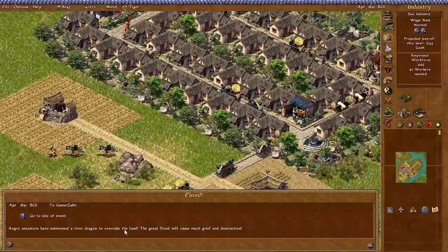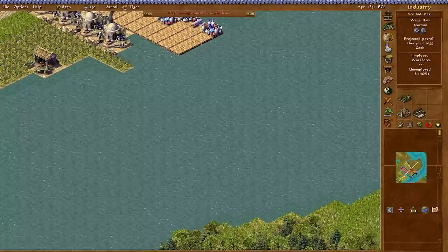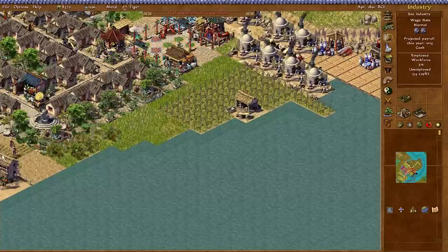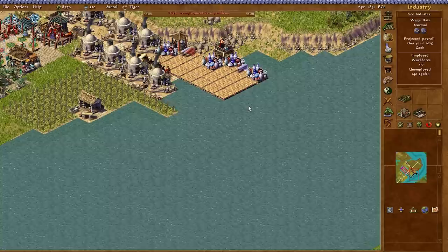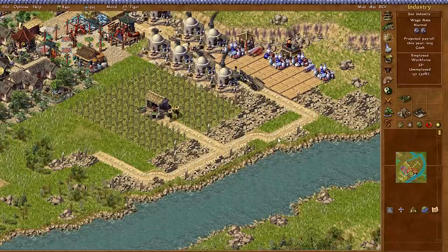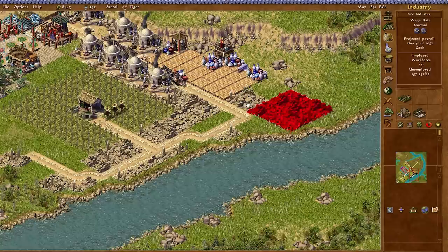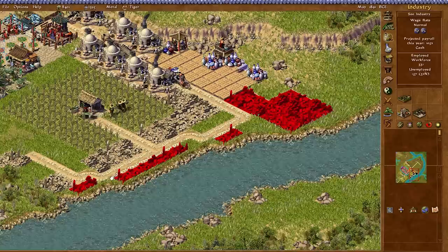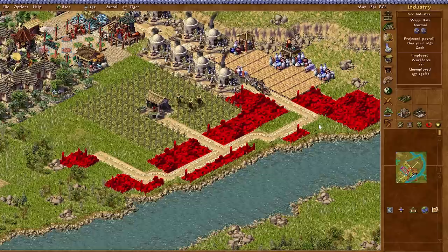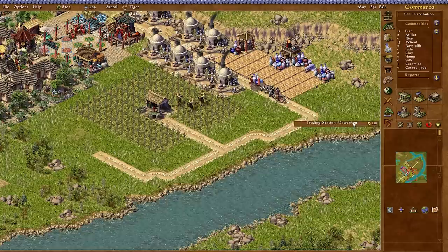Uh oh — 'Angry ancestors have summoned a river dragon to overtake the land. The great flood will cause much grief and destruction.' That is a disaster I've never seen before. I kind of neglected the gods for a while. This is completely disastrous, and it lasts a while too. Actually, if I were to rebuild it wouldn't be that bad — I've got lots of money stockpiled. Let's try and put things back the way they were. The fishing wharves, the flood didn't actually destroy things that badly.